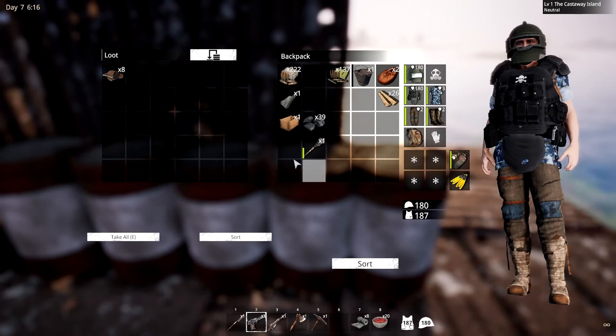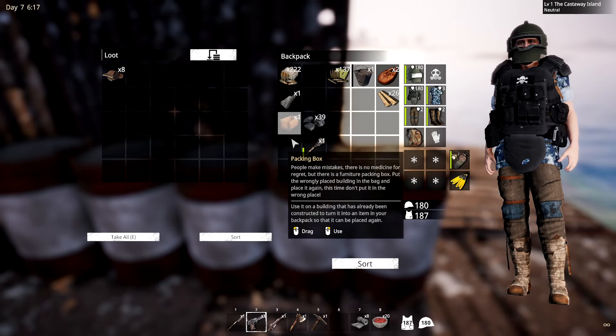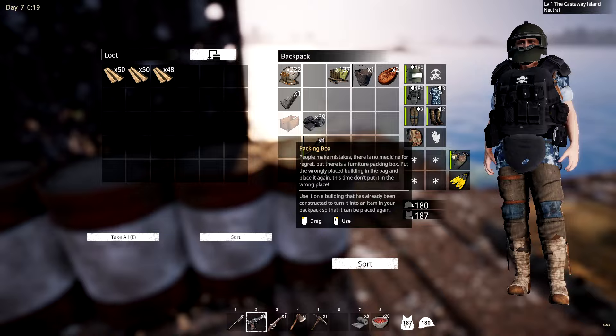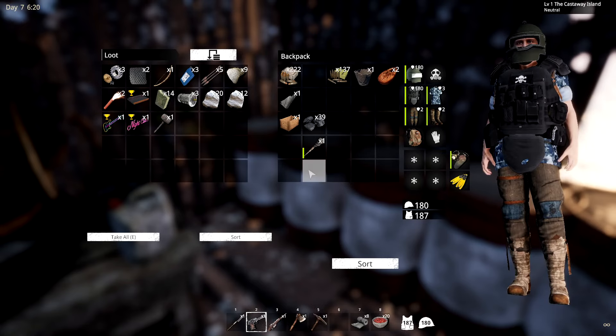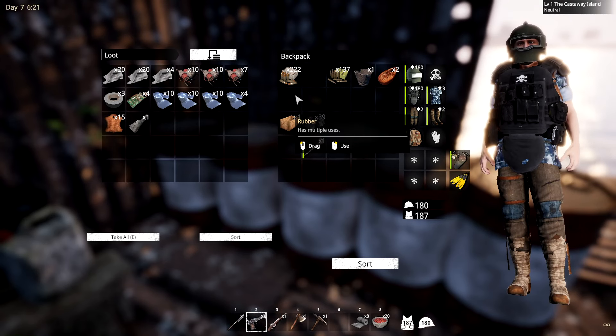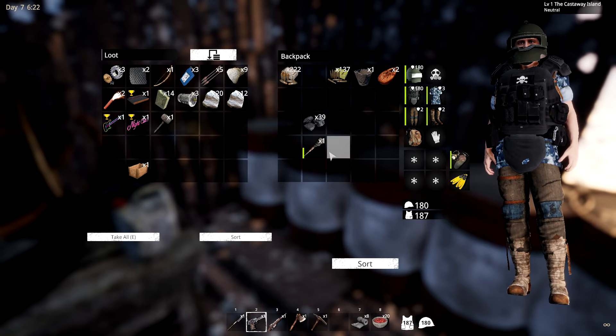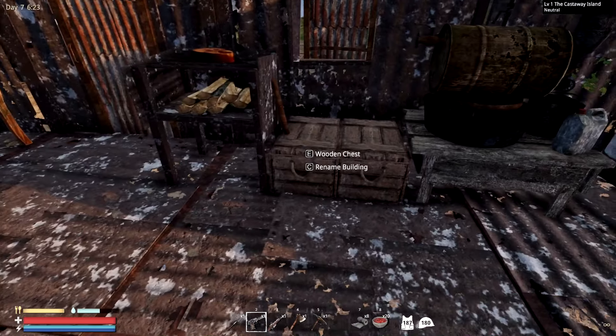We'll carry a couple of these with us - maybe two inside the ship - then we can loot up where we can. I also made a couple more barrels: one for metal, one for wood, one for general components and rubber, which we're desperately seeking, and one for tools. We'll mess around with placement.